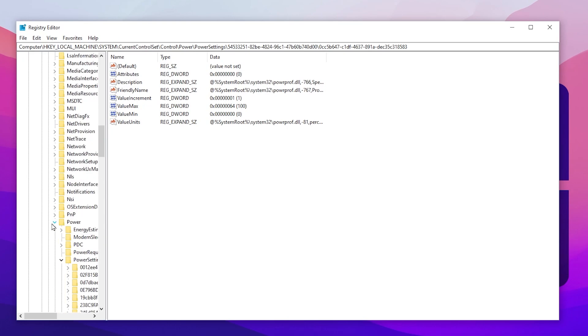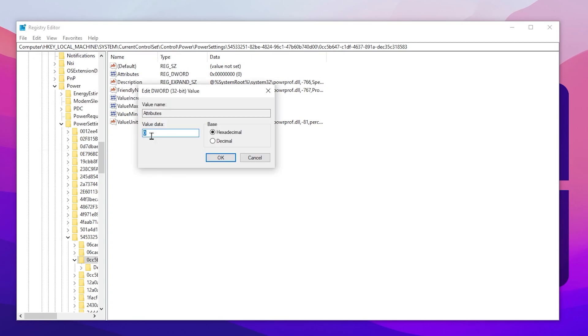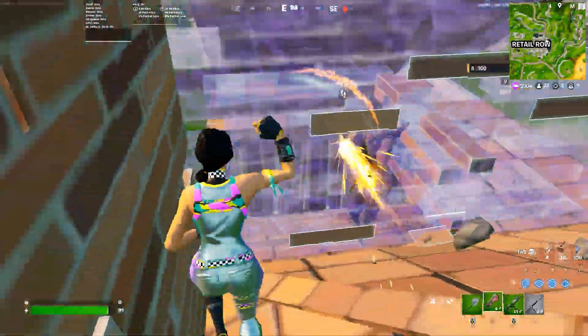Scroll down or press P on your keyboard and find Power, click the dropdown, then go to Power Settings. Find the key 54533251 — use the exact same letters — then go to 0cc5b647. There you will find the Attribute value. Right-click on Attribute, go to Modify, and change the value to 0. This disables core parking and helps improve FPS while gaming. Click OK to save.